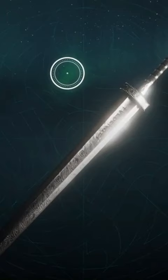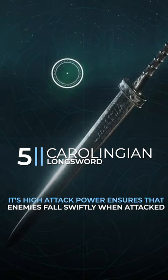5. Carolingian Longsword. Its high attack power ensures that enemies fall swiftly when attacked.